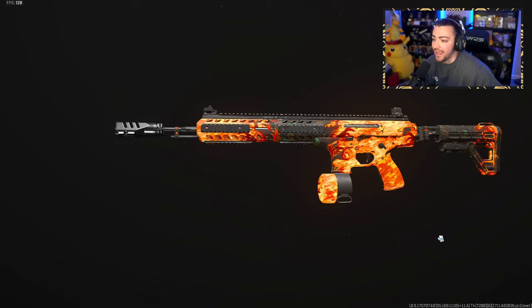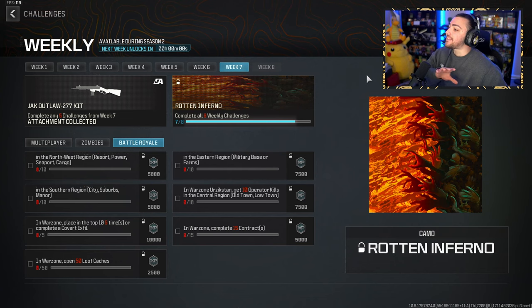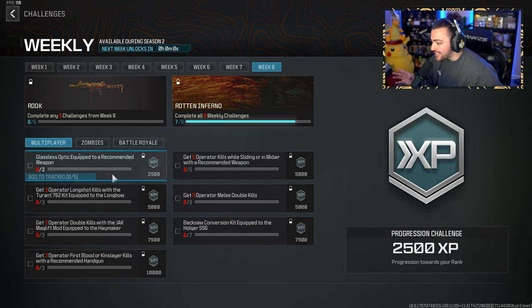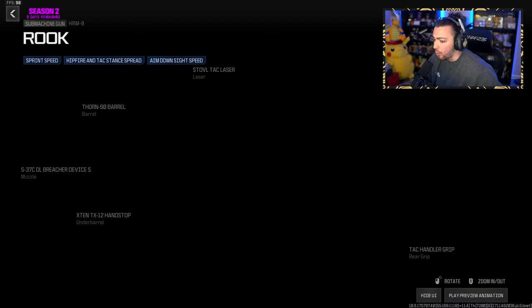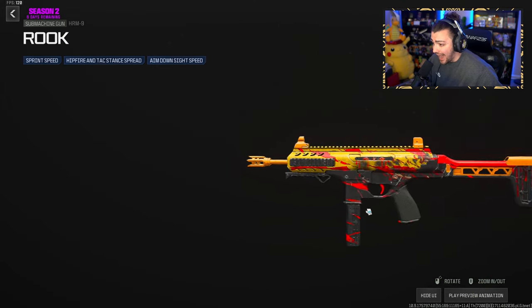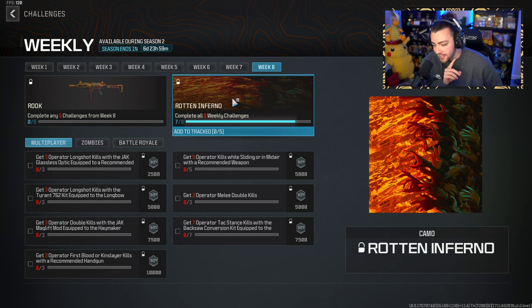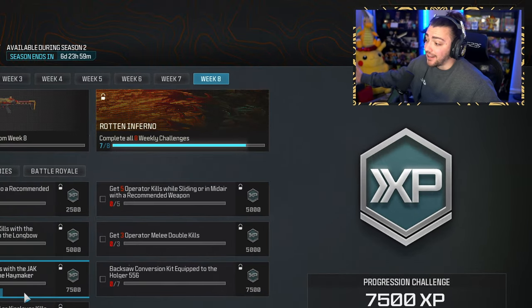It's probably the best camo in the game — it's animated and it looks amazing. If you think this is the best camo in MW3, drop a like on the video. Week eight is now unlocked and we have to complete these weekly challenges. I think we need to do five of them. We also get a brand new reward, the Rook Blueprint for the HRM9. It looks pretty cool but it's not animated, so it's not really that important. What is important is the Rotten Inferno camo, so we're going to complete five of these challenges and unlock this thing.